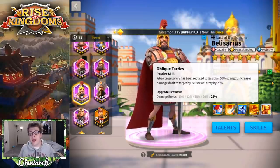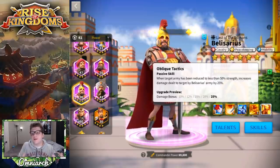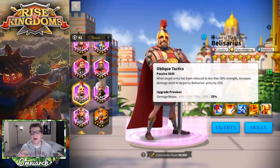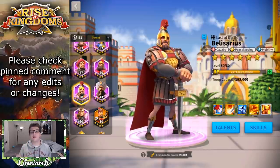That 25% damage bonus is nice, but I almost wish it was based on Belisarius's own army's status rather than the enemy's — because whether the enemy is below 50% strength is up to them; they can decide to run away. If it were dependent on your own army's status, you'd have more control over when that buff activates. I'm not that excited about the skills on Belisarius overall, and I know he's very polarizing.